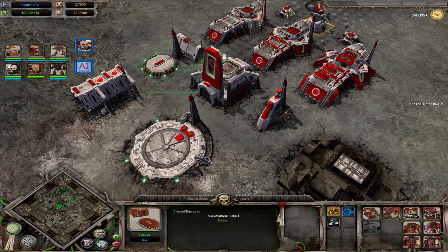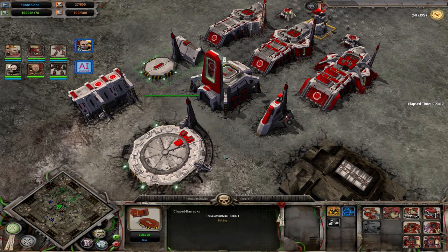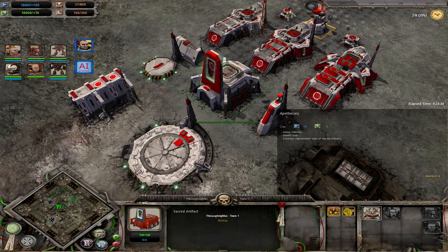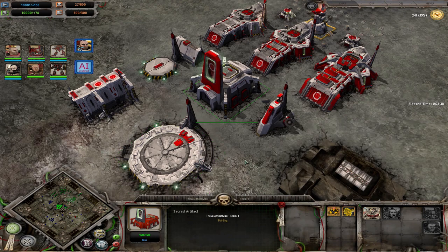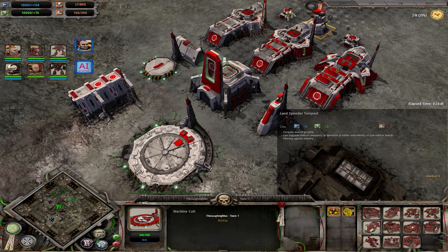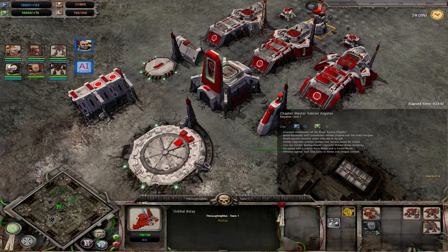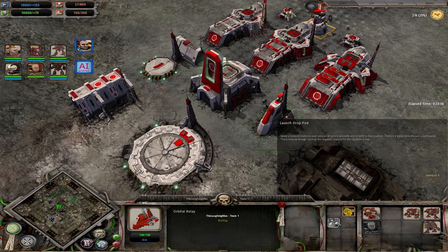In terms of unit production, you have your barracks, which has your force commander — your primary commander — and a lot of infantry options. In there too, you can build your sacred artifact, which gives you more hero units like Podicary, Labrion, and also some new hero commanders. Your machine cult gives you a whole bunch of ground-based and also airborne vehicles.